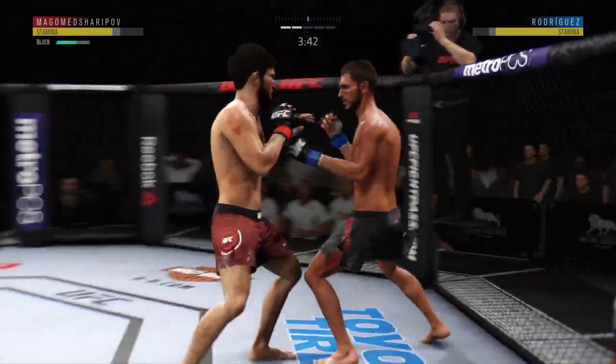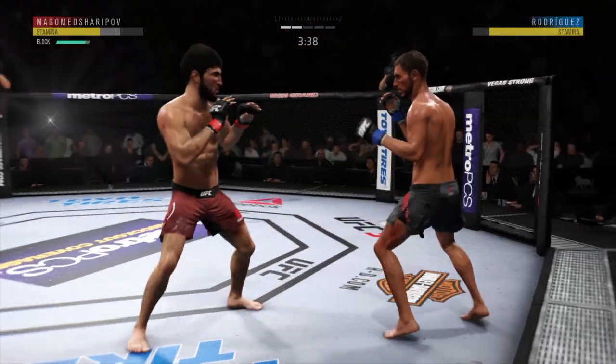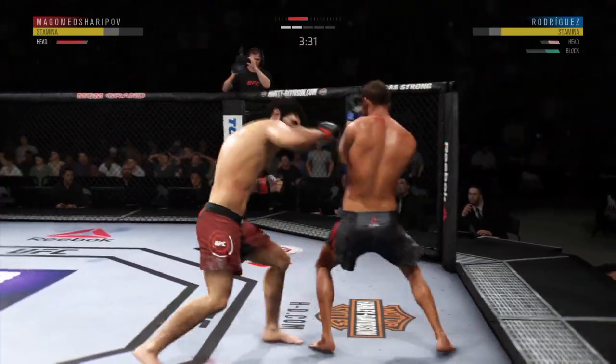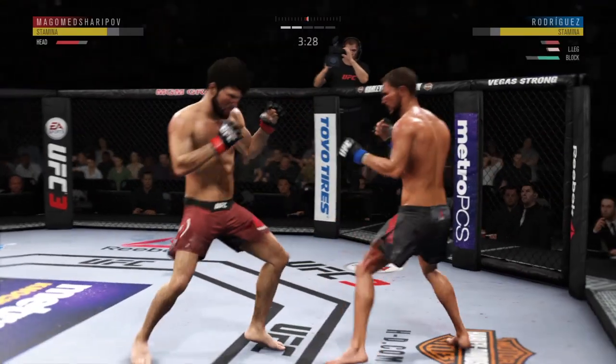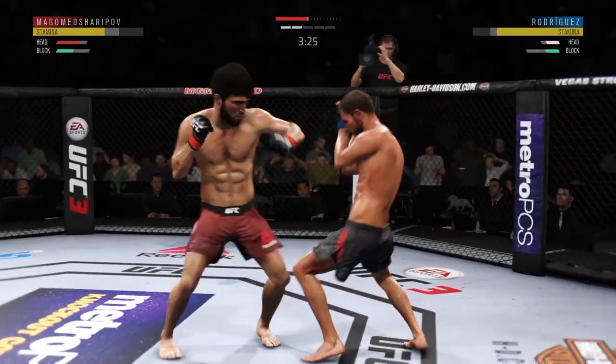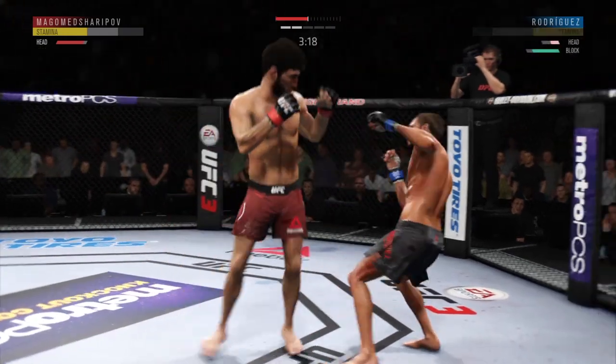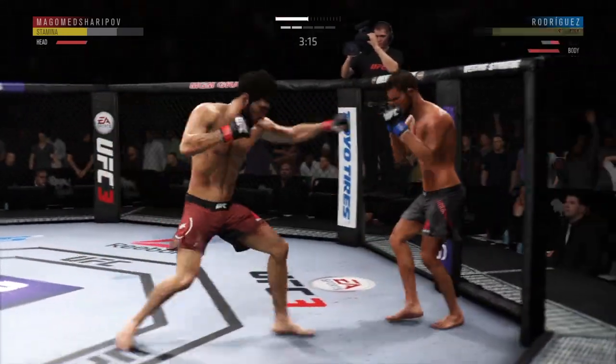Nice leg kick. Setting up the left hook, but out of range. Another stiff jab there — really good use of that weapon, not unlike he did in the previous round. Back and forth we go. Big kick to the head. He is stunned, he's kind of hurt here.